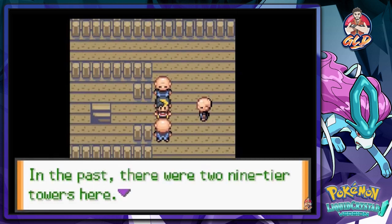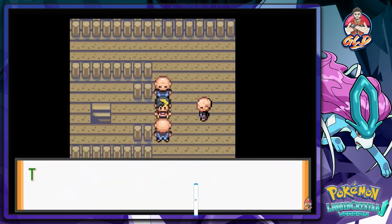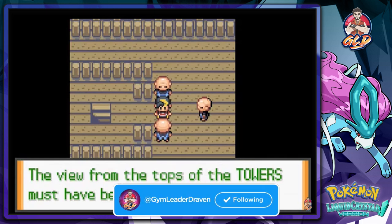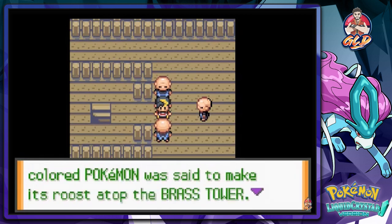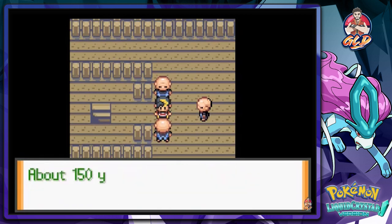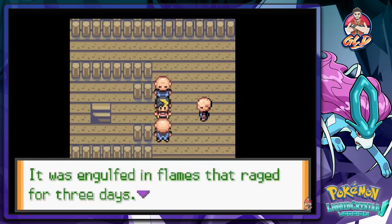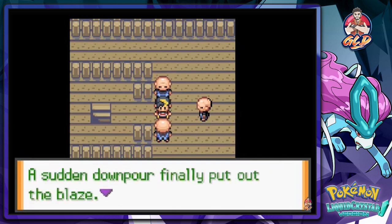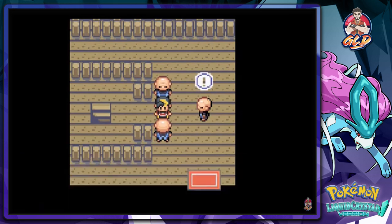Jolteon is down. He then explains the lore: 'In the past there were two nine-tier towers - the Brass Tower, said to awaken Pokemon, and the Tin Tower, where Pokemon were said to rest. However, about 150 years ago a lightning bolt struck one of the towers, engulfing it in flames for three days. A sudden downpour put out the blaze and that is how the Burnt Tower came to be.'